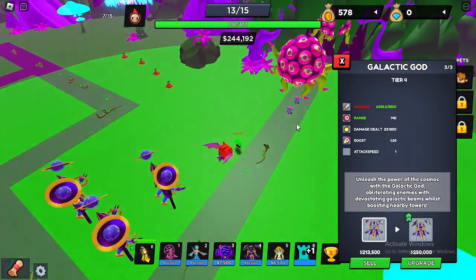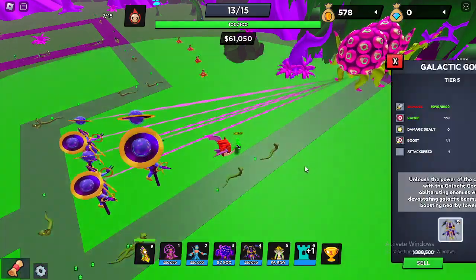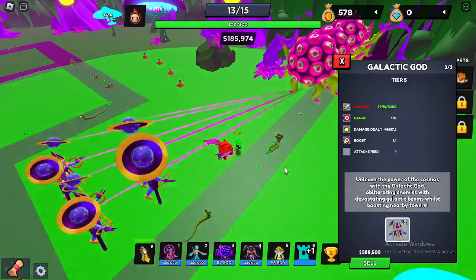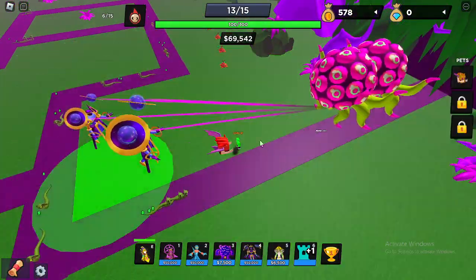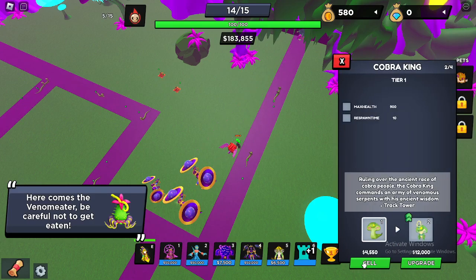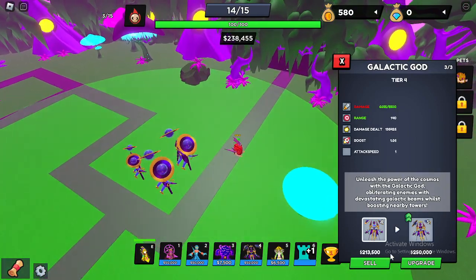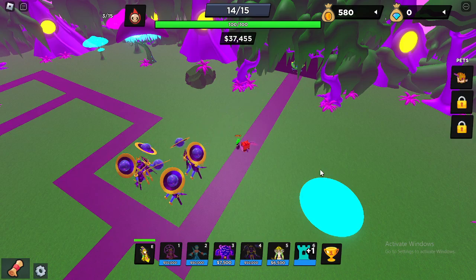Alright guys, the moment you've all been waiting for — tier five Galactic God. Eight thousand damage, a hundred and fifty range, and a one point one x attack speed boost. It's getting crazy now and it's getting hard. We got two of them at max tier. Now we can sell the King Cobras. The boss is almost here. Three tier five Galactic Gods — will we win it? I don't know.